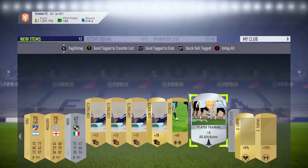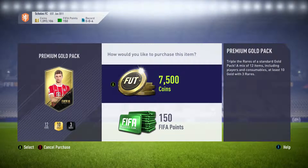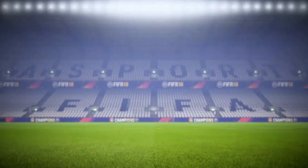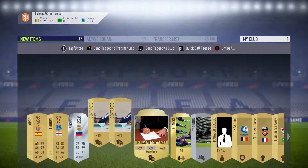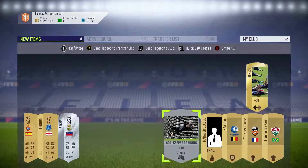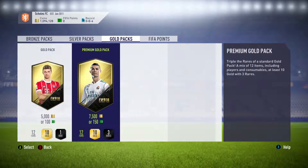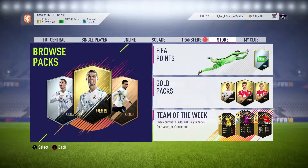Just give me an icon in my last pack — give me an icon, that would be good. An icon in the last pack — we're going to slow open this one. Last pack. Not an 83, it's not even a rare player, I'm just going to skip it. And Lennon. That is the end of this pack opening — look how big.